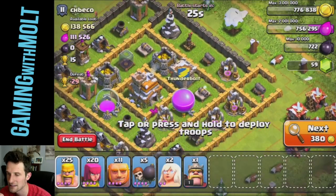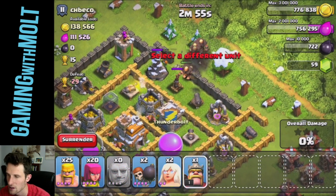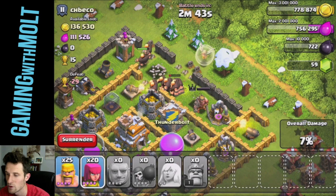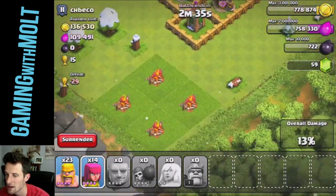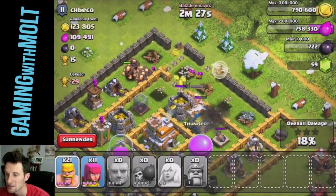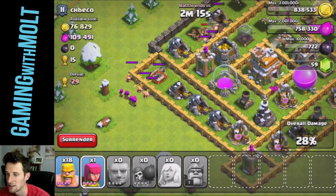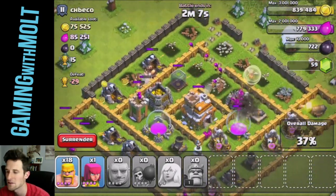Alright guys, here we go — this is going to be the base that I'm going to attack. We're going to drop down some of our giants, get them in here, as well as our Barbarian King, and let's see if we can get our wall breakers in there once that air defense goes down. Then we'll drop down our healers and be patient. I'm going to drop a couple barbarians in the corner, a couple archers down here, some barbarians up here. Our healers are actually deciding to just stay with the Barbarian King and leave all of our giants alone, which is not what we want.